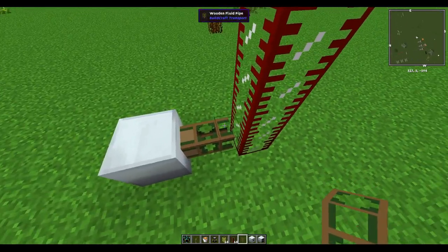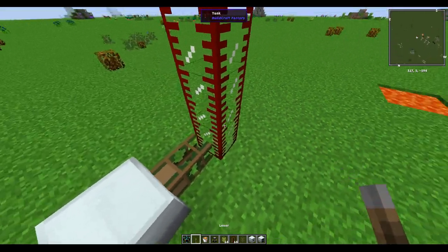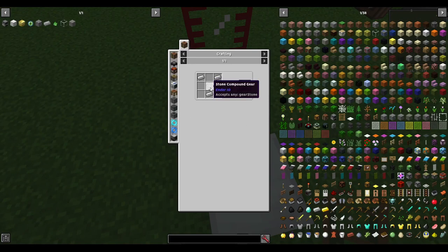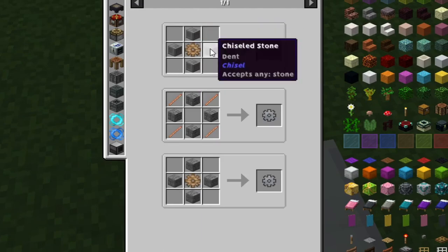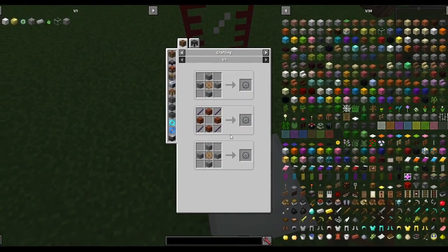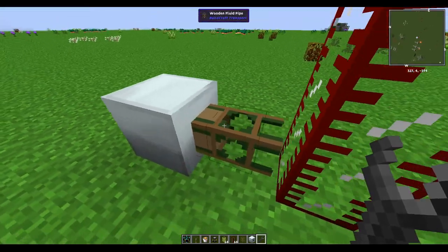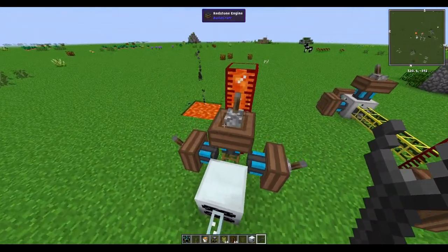Be very careful when placing wooden fluid pipes. The pipe has a solid end and a clear end — the solid end should point toward the object you do NOT want liquid flowing back into. To fix pipe orientation, craft a wrench using a stone gear and three iron. A stone gear is a wooden gear with four cobblestone around it. Make sure you use the BuildCraft wrench, not the IndustrialCraft one, then right-click to rotate the pipe.